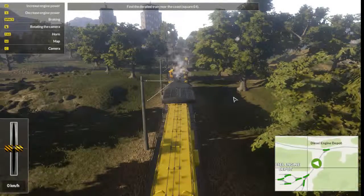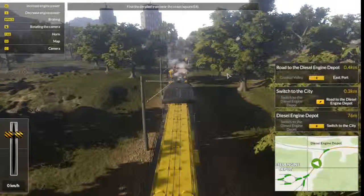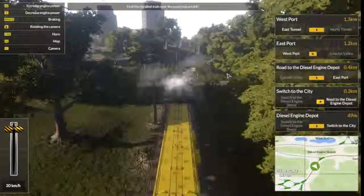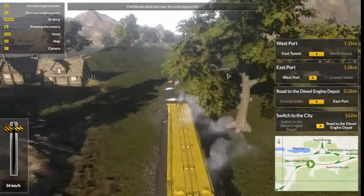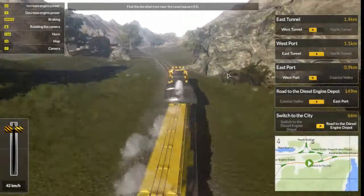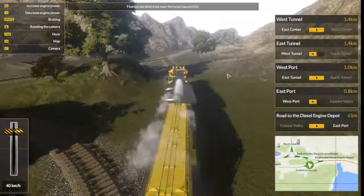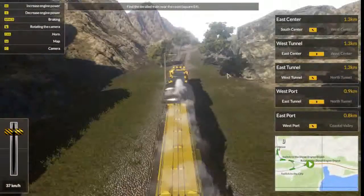Hi folks, welcome back to Train Simulator Mechanic 2017. We just got a call that we have to go and rescue a train. We'll take it back and figure out what's wrong with it. So let's head on to E4, which it seems to be heading for. We'll just follow this route and it'll take us straight to where the train is. No idea what's wrong with it - I guess we'll find out in a few minutes.